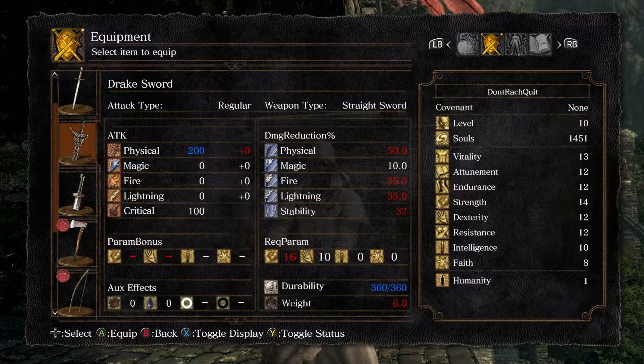The Drake Sword and other tail weapons cut from dragons upgrade with dragon scales, and there are a few places you can find these — I am going to make a separate video on this. This sword can go as high as plus five, which means it will do 300 damage, which is not to be sniffed at. That's a lot of damage.